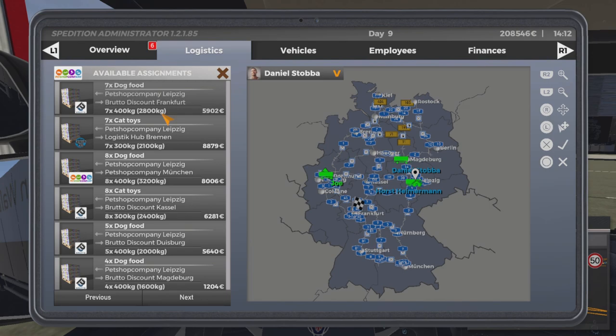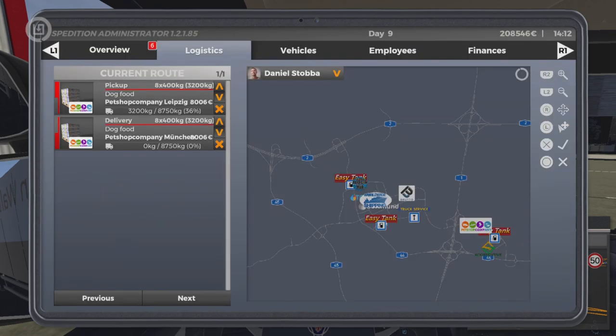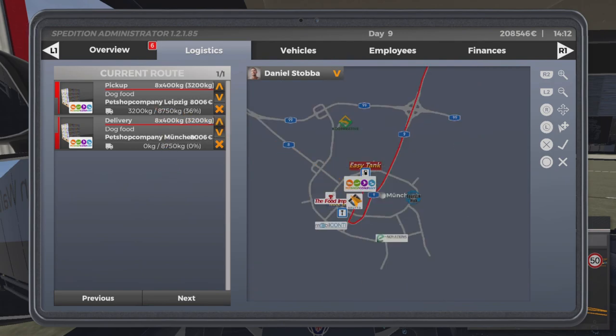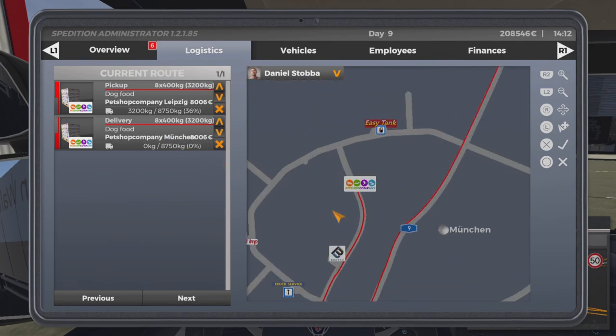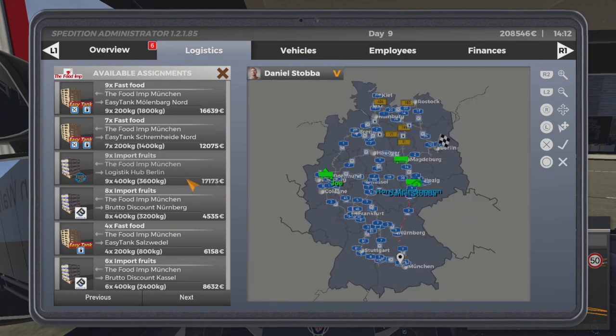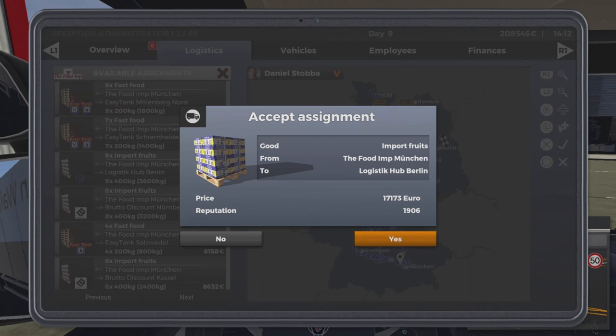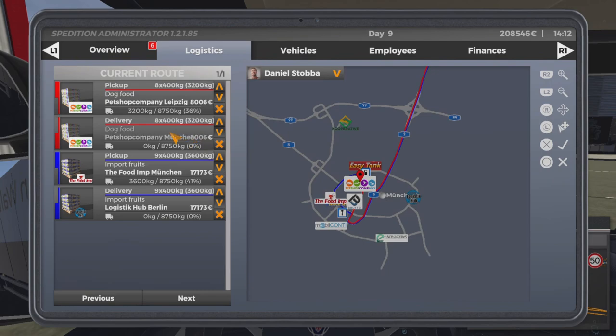We'll set him a job down to Munich. That brings up 8,000 euros, so he'll now start driving to the pet shop company to pick up what he needs. We'll also add him another job — when he gets to Munich, he then goes to the food company and takes it up to Berlin. We get 17,000 for that.